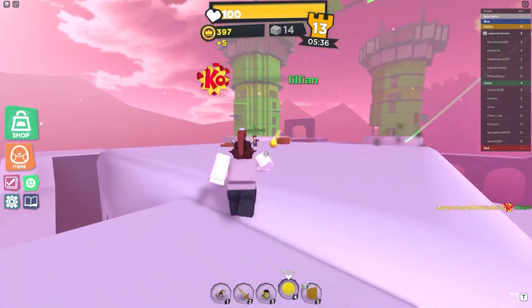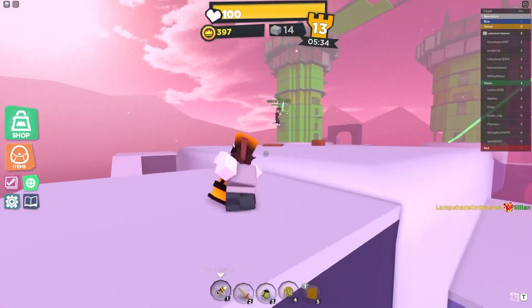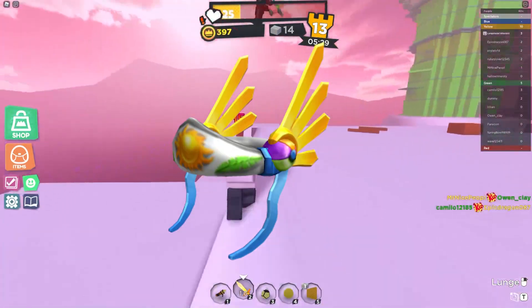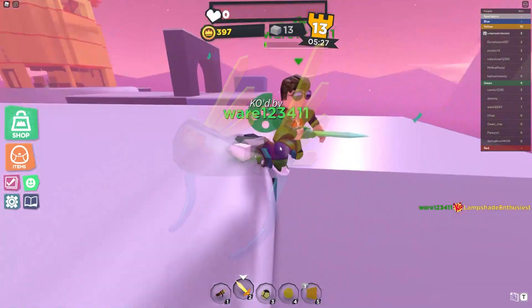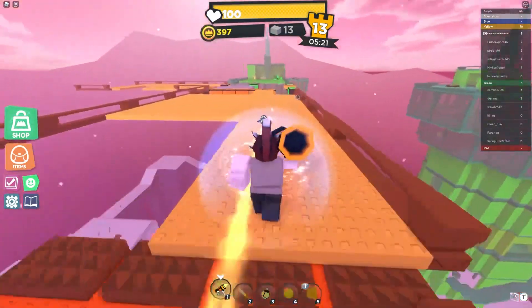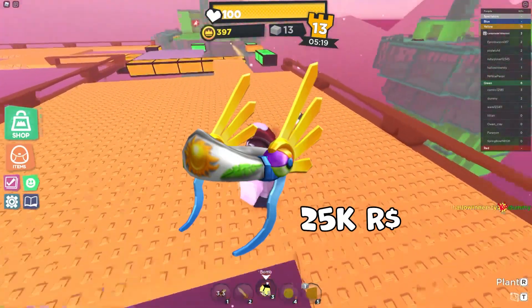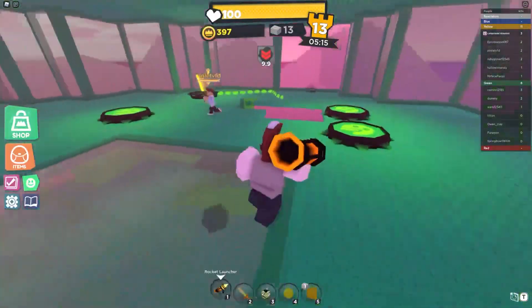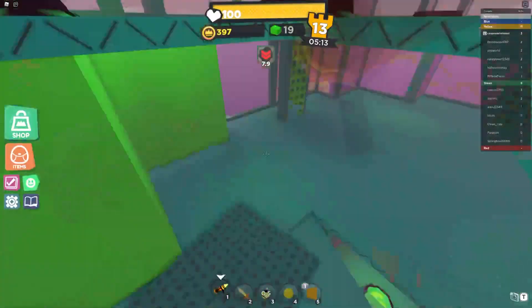Next up is the winner for the ugliest hat in the Valkyrie series. Seriously, the Summer Valk is so nasty looking. Not only is the visor too small, but the colors don't work well at all. And the wings look like French fries. Not to mention the fact that it's 25,000 Robux — talk about a ripoff. This one isn't really special other than, why would you ever buy it?